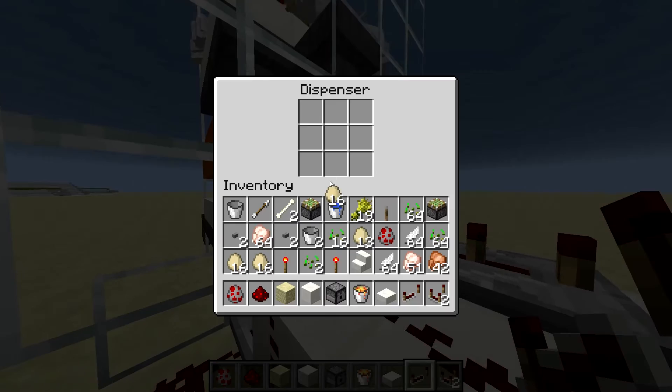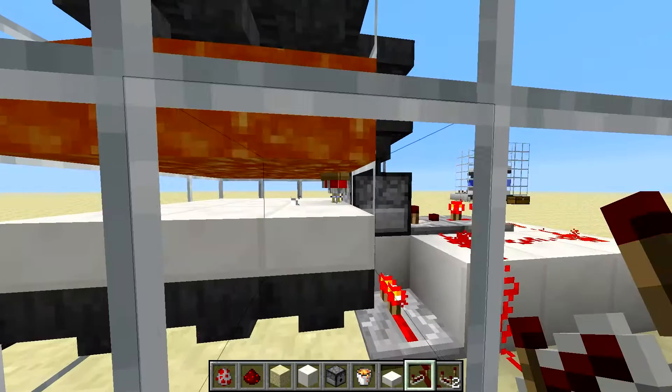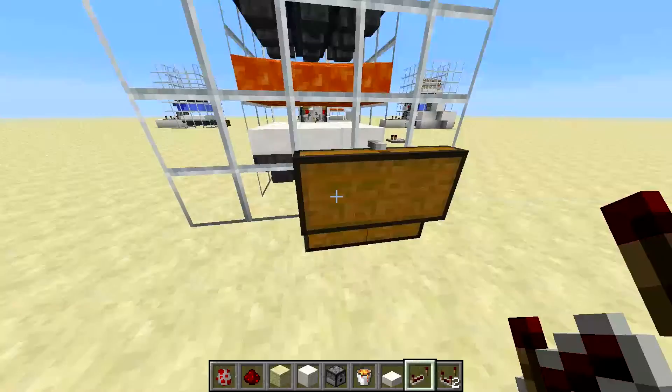Let's put some chicken eggs in the dispenser. Now you can see it fires the chickens into the lower holding pen. The chickens survive because they're not quite tall enough to burn in the lava, but as soon as they become adults they will burn, die, and their loot will be collected in the chest. And there you go, this has been Gendo, thank you for watching.